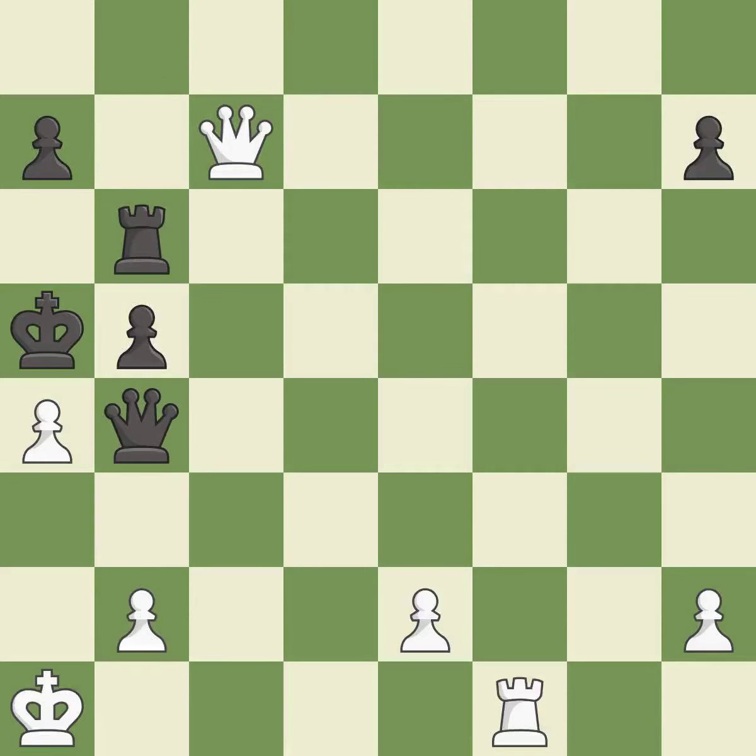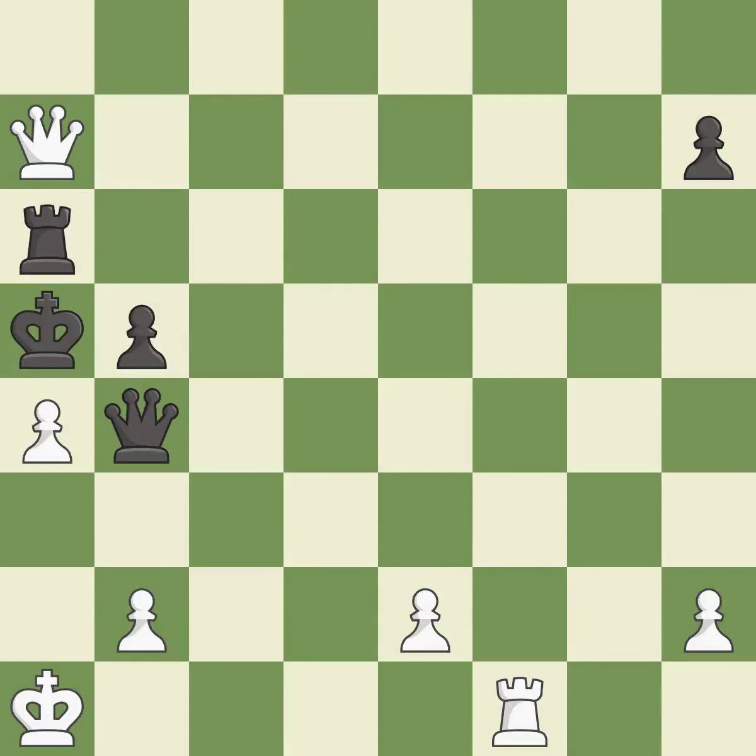This blocks the check from an opposing queen. That pawn was free for the taking. This blocks the check from an opposing queen — it is forced.